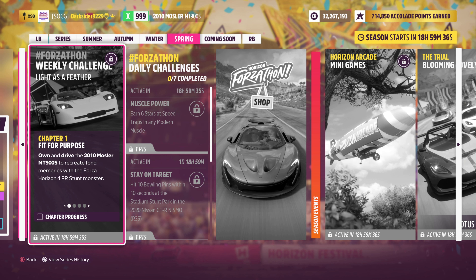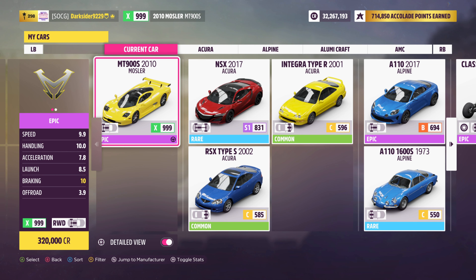This week you'll have to drive the Mosler MT900S, which you can get from the auto show for about 300k if you don't already have one, or you can search for it in the auction house for a possible lower price.